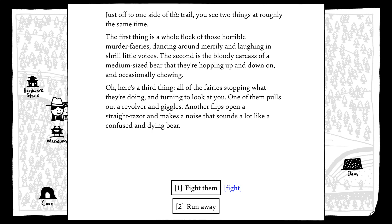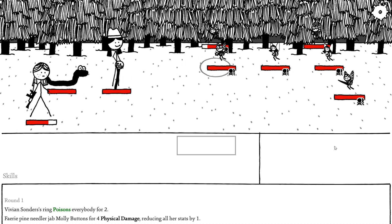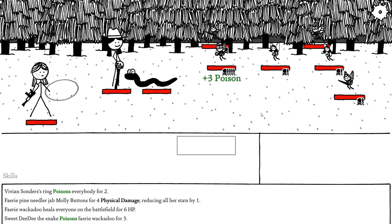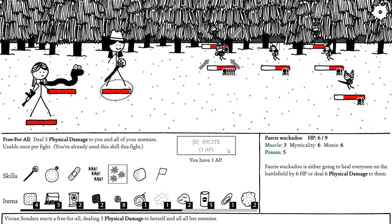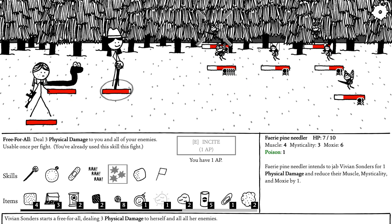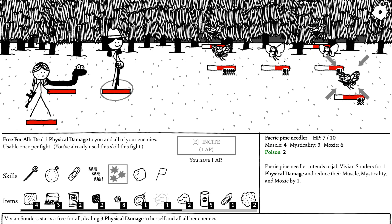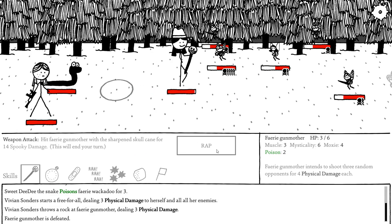There's a third thing: all of the fairies stop and turn to look at you. One of them pulls out a revolver and giggles; another flips open a straight razor and makes a noise that sounds a lot like a confused and dying bear. Alright — that guy's very poisoned. First things first, we're brawling. I'm most worried about these fairy gun mothers, so I'm going to throw a rocket at one and whack another with my cane.